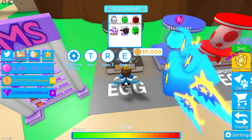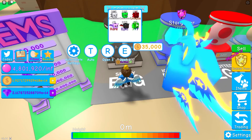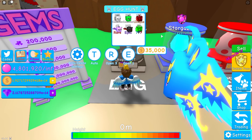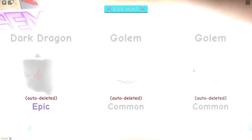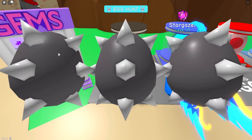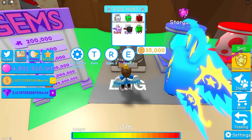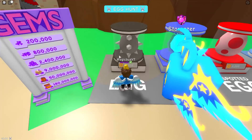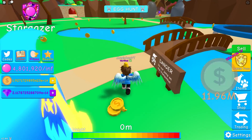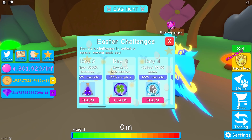The Emerald Golem has a 2.5% hatch rate with a regular luck boost or a luck pass, and if you add on a luck boost it goes all the way up to 5%, and if there was an event it would be up at 10%. I managed to hatch one in 18 eggs, so if you need 10 of them that's roughly 180 eggs — absolutely nothing, so easy to do.